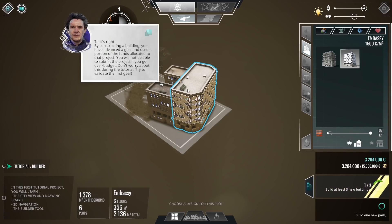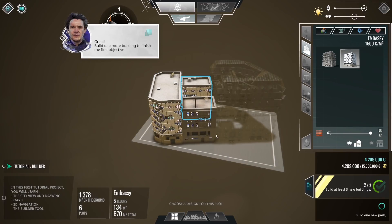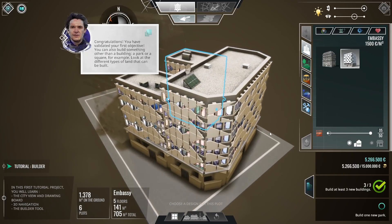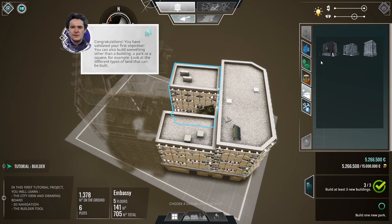By constructing a building, you have advanced a goal and used a portion of the funds allocated to the project. You will not be able to submit the project if you go over budget — don't worry about this during the tutorial. Build three new buildings. We need to do this three times. Great — build one more building to finish the first objective. Congratulations, you validated your first objective. You can also build something other than a building — for example, a park or a square. Look at the different types of land that can be built: we can build car parks, parking lots...